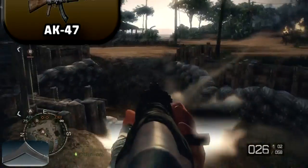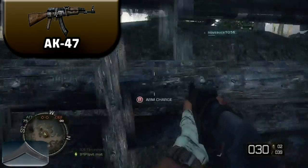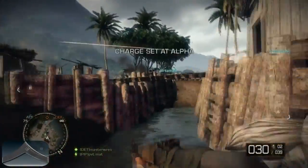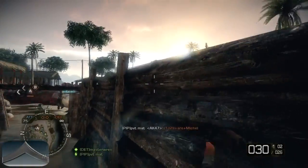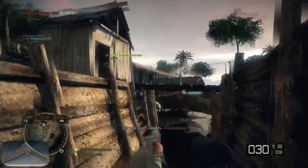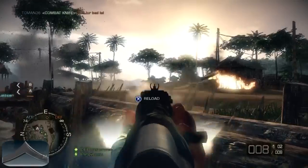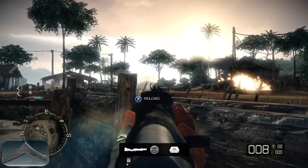Moving on to our next section — weapon specifications — where I'll tell you everything you need to know about the three Assault-specific weapons. To kick it off with my personal favorite, the AK-47: it has a maximum damage of 20 and a minimum damage of 17, which is a fairly high damage output and a fairly low damage drop over range. This gun will spit out 750 rounds per minute and has a reload time of about 1.86 seconds, the fastest reload time of the three Assault-specific guns. The AK-47 also has a maximum magazine size of 30 bullets. Overall, the AK-47 is the best weapon for the Assault Kit due to its fairly high damage output, very low recoil, and very high clip size.